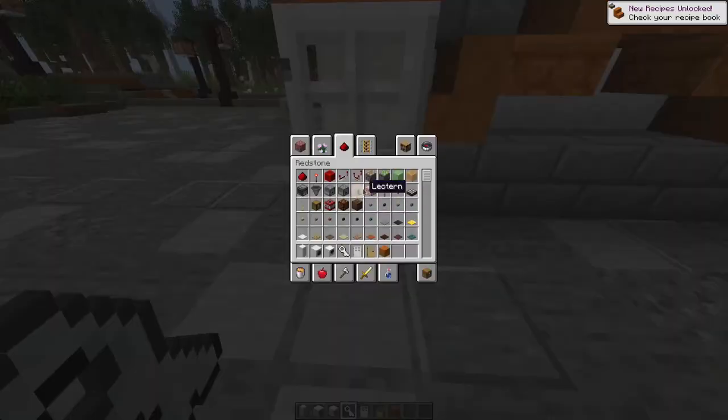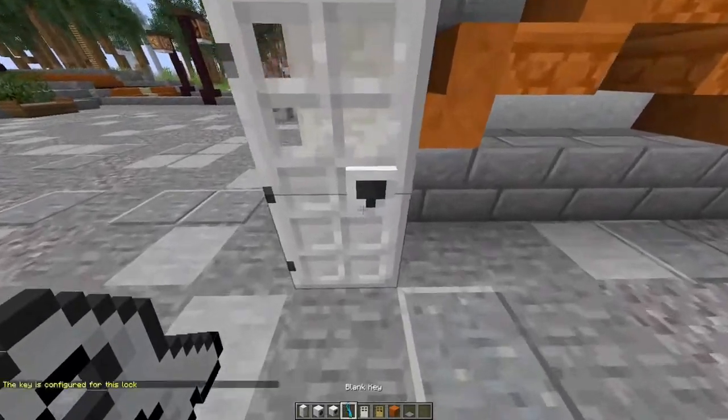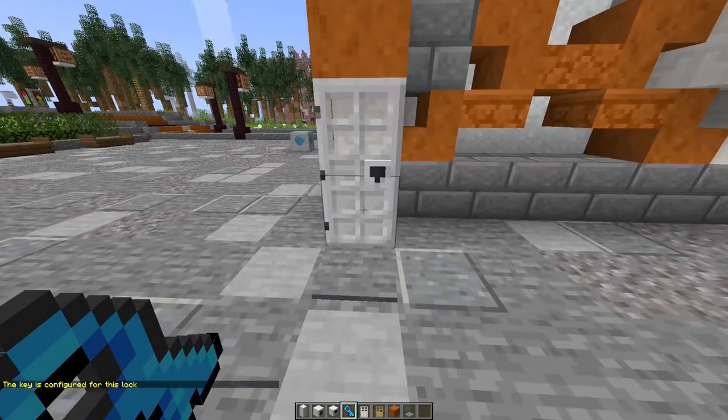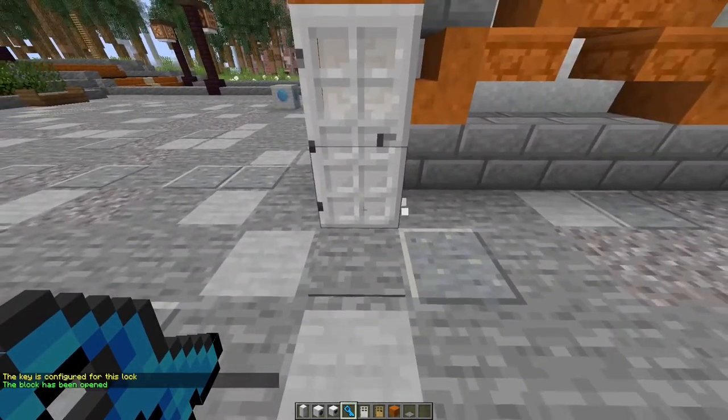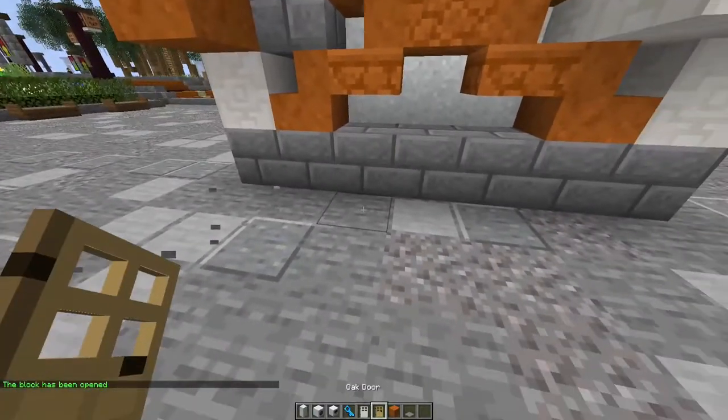You can lock any door of any material. You will also need a blank key, and open the door that has just been locked to register this key and make it a normal key with the blue texture.